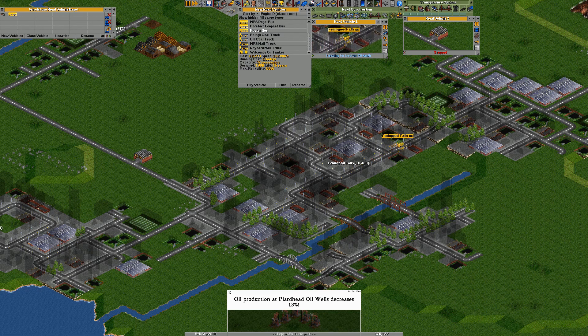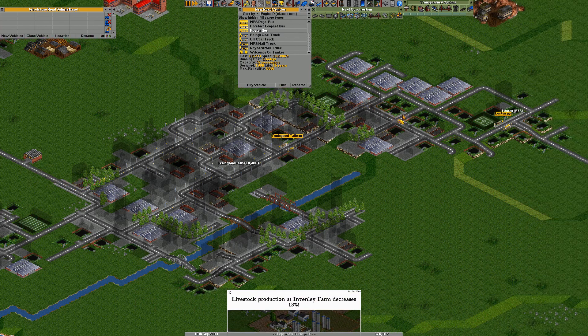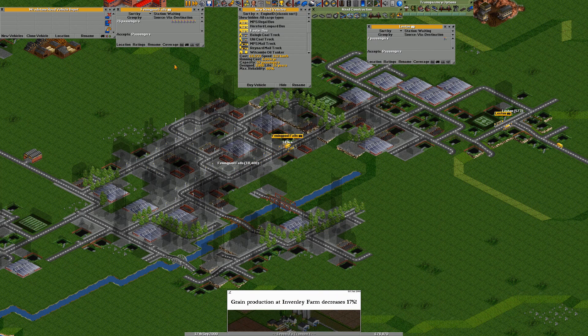It's a good idea to split these buses up just a bit so they don't get too close together. There are our first two buses on the go. Obviously until a bus visits a station it doesn't get anyone waiting - if you click on the station it tells you what it accepts, which is passengers. At the moment nothing is waiting, but as soon as a bus visits, people start gathering - this first one already has over 80 passengers waiting.